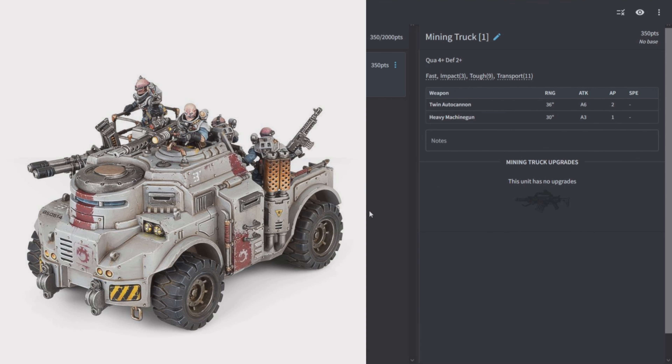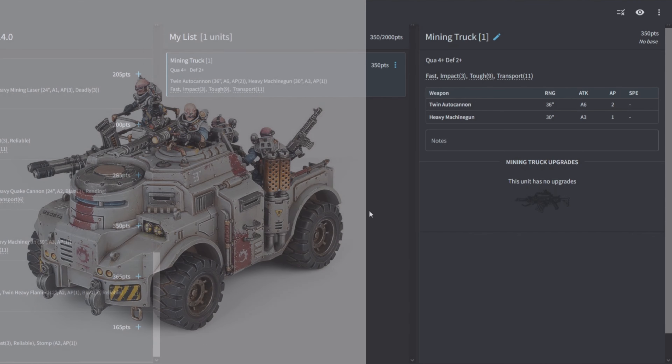The Mining Truck is Quality 4, Defense 2, Fast, Impact 3, Toughness 9, Transport 11. It has a twin autocannon (6 shots AP2 at 36) and a heavy machine gun (3 shots AP1 at 30). There are no upgrades and it's rather expensive, but consider it your heavy APC. The twin autocannon sits in what I think is the best AP bracket in the game — AP2 can pull double duty against light and heavier targets, making it a good offensive armored transport.